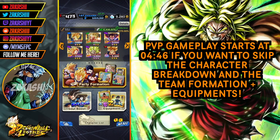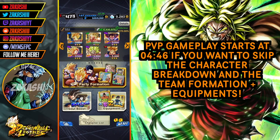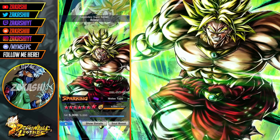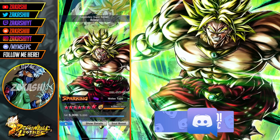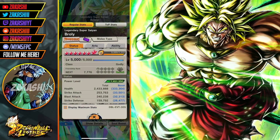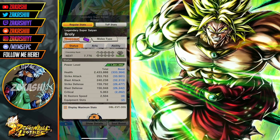My name is Akashi, and in this video we are going to be showcasing the free-to-play Broly that you can get from Co-op PvP. He was also in Raid, his Z power has been dropping all over the game, and I've finally got him to 14 stars. I didn't do an early showcase because I felt there was no point. Now that we've got him to 14 stars, let's see what he provides — I haven't looked at his kit once, honestly.